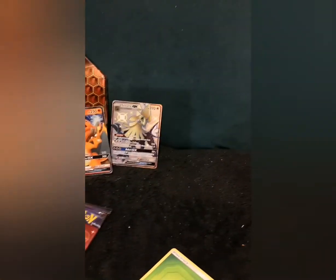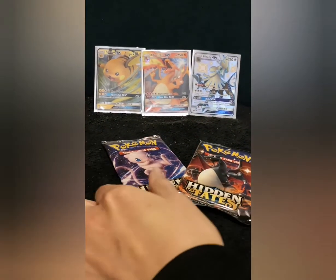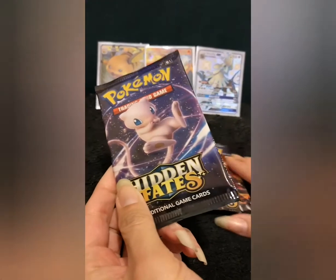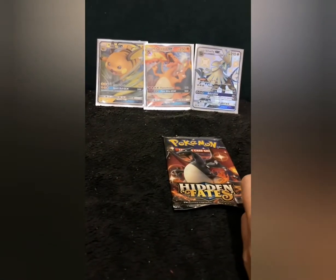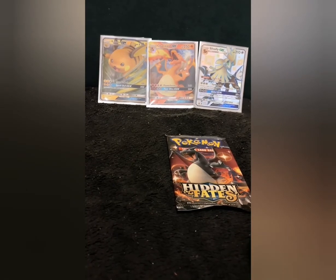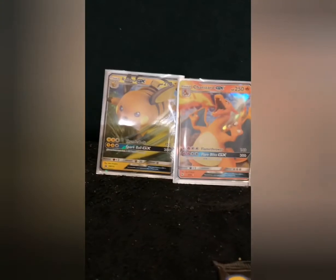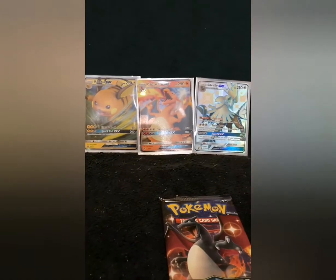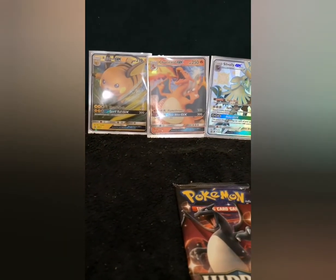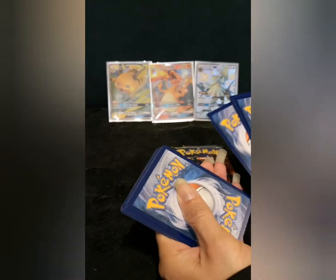One moment, guys. Sorry about that, but we're back. I'm going to do Mew next — we'll leave the Charizard pack in case it's the Charizard. I keep forgetting my little one likes Mew as well as Charmander, so you get a happy dance there. One, two, three, four.